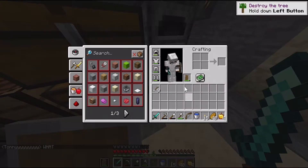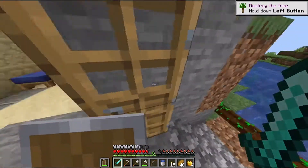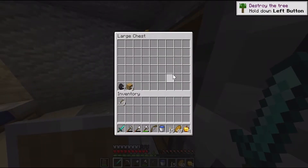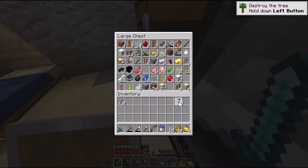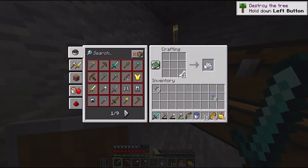Day 6. So what's on the agenda? Today I was thinking it was time to meet our friends the villagers. We need to protect them at night — they tend to get killed pretty easily. So I'm going to put a mob-proof wall around the village to protect them from zombies and skeletons.